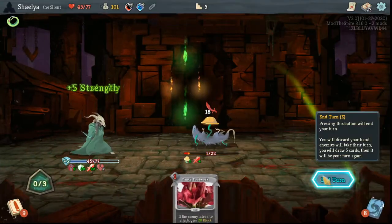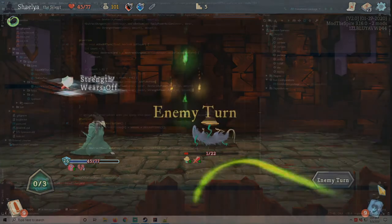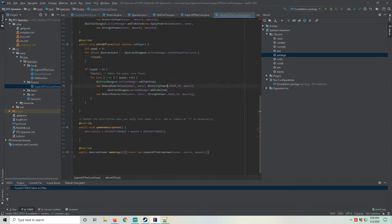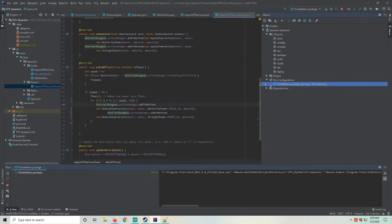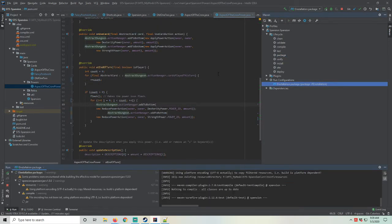Here, the power gets the number of cards played this turn by incrementing a counter inside a for-each loop. Then, if cards have been played, the icon flashes, and then removes the powers it granted in another for-loop. Copying this reduction and replacing the copy's dexterity power with strength allows us to balance out the strength gain we added earlier.